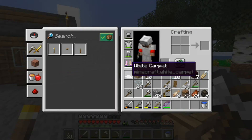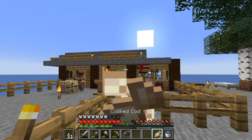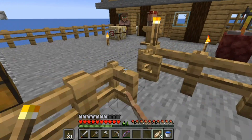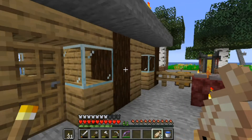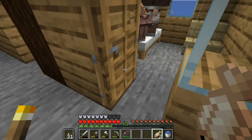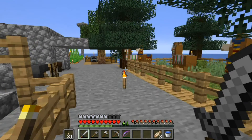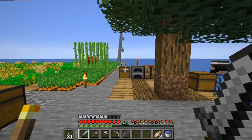Things are looking up! We now have eight mending books. Let's see what he's got - still pretty much the same, no new enchants. Let's just let him grow up and then we're done. We've got tons of llamas, they're all tamed so none of them should despawn.